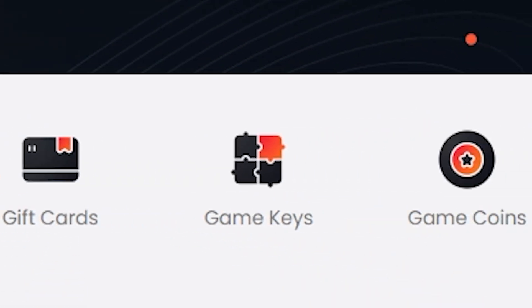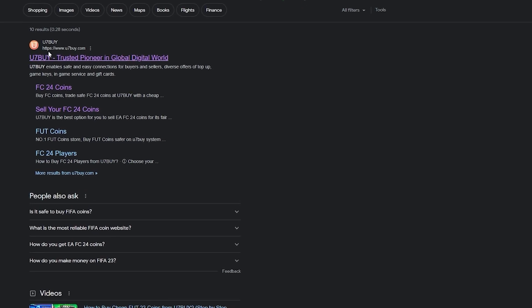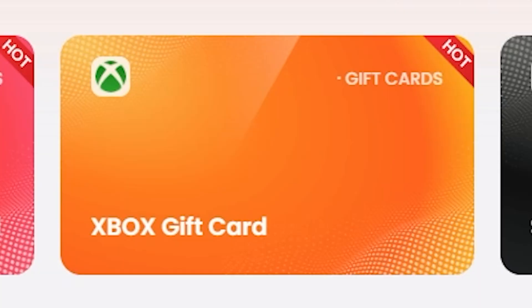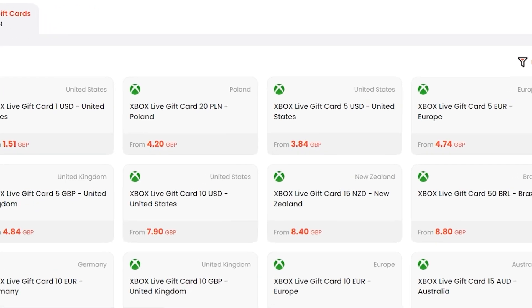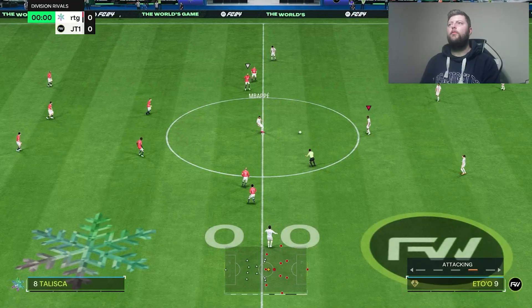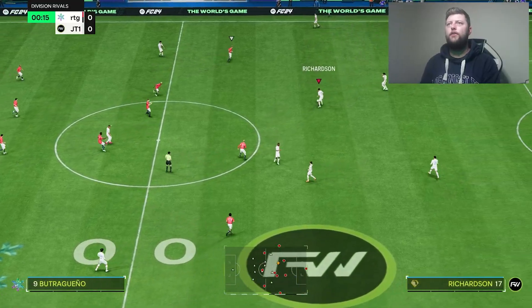If you're looking for gift cards, game keys and more, head over to U7Buy for a variety of cards — PSN, Steam, all the way to Xbox — with huge amounts of price variations. Check the link in the description for cheap, reliable digital cards right now.